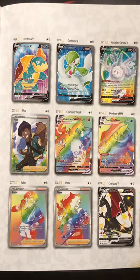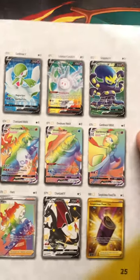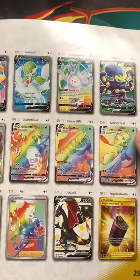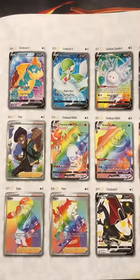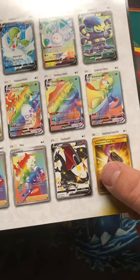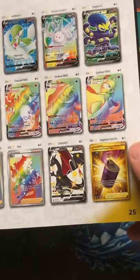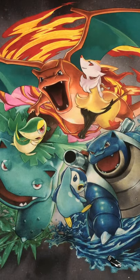Here's your Ultra Rares: Drednaw V, Cardiwar V, Corsula V, Cardiwar V, Rainbow Rare, Garmore V Max, Drednaw V Max, Charizard V Max, Hop, Kaboo. Here's your Secret Rare — there'll be a Shiny Charizard. Hopefully we don't get that. There's your Gold Card, Suspicious Food Tin. Just one Gold Card? Okay.